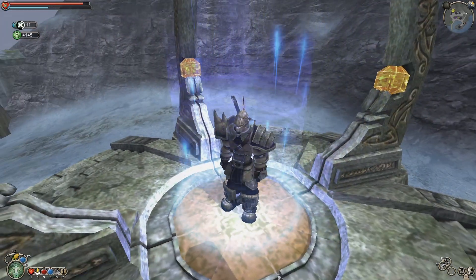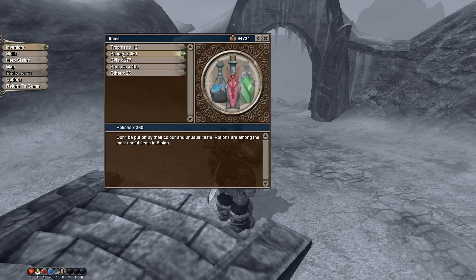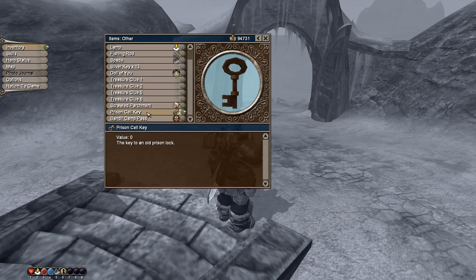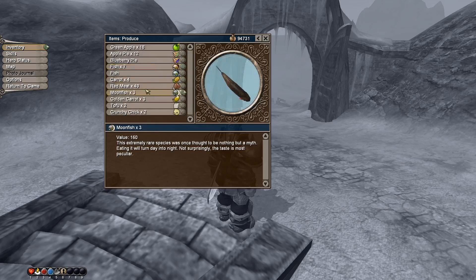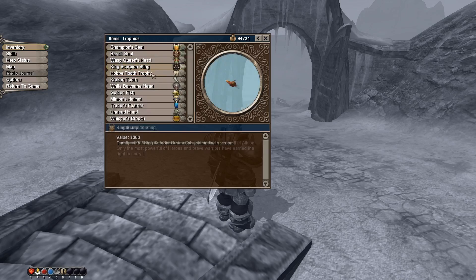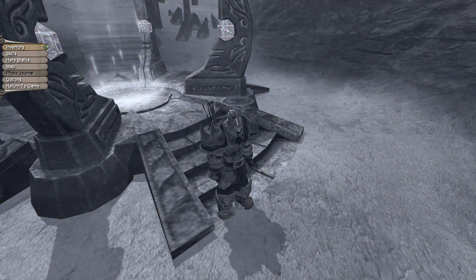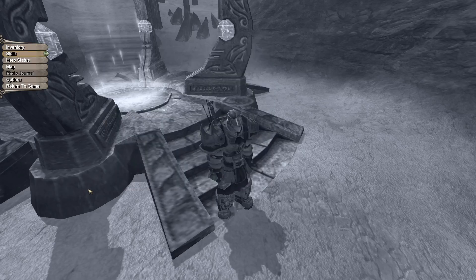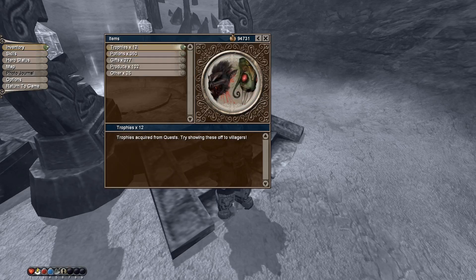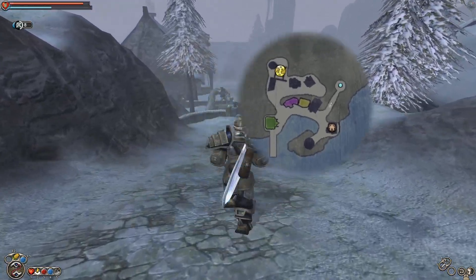You need to find the ruined Abbey now. This is Hook Coast — it's a very small little region. It originally hinted at the DLC.